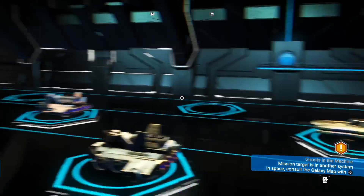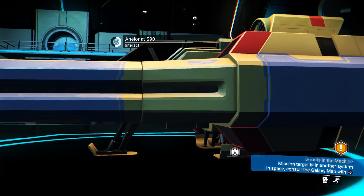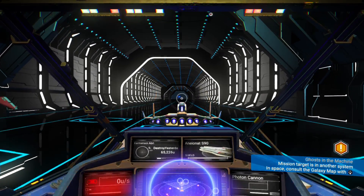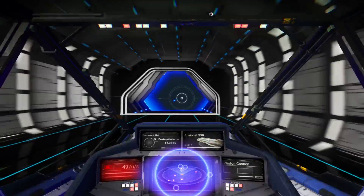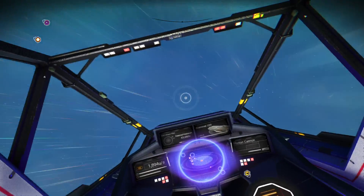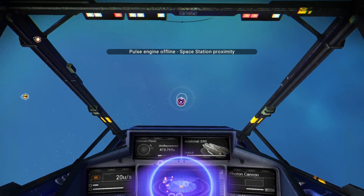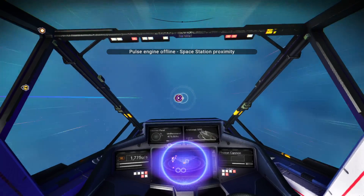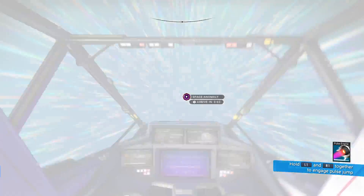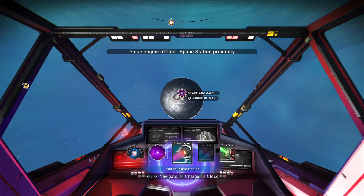Now let's go into space. Occasionally when you're playing you will see a little purple circle — it's called the space anomaly. We're going to fly to it so you can see what it looks like. It's important that you go to this when you see it.